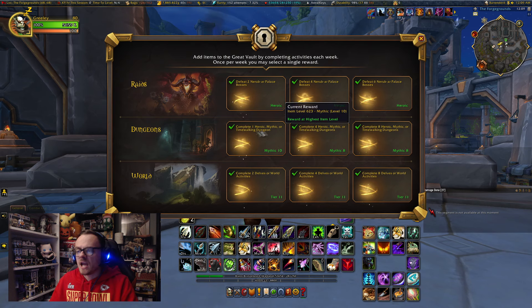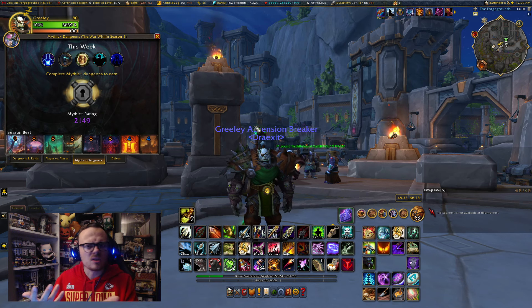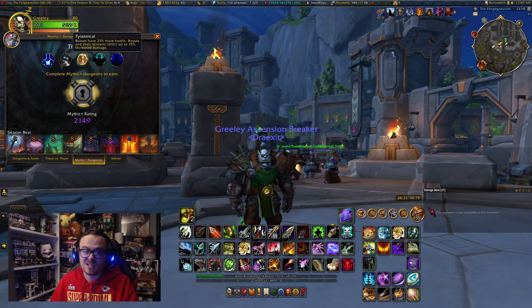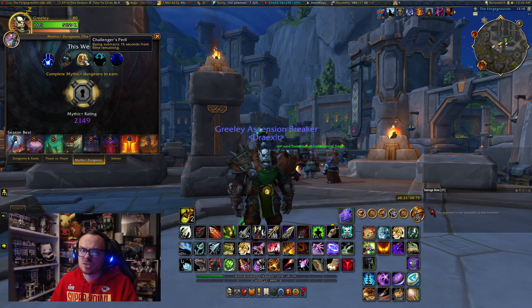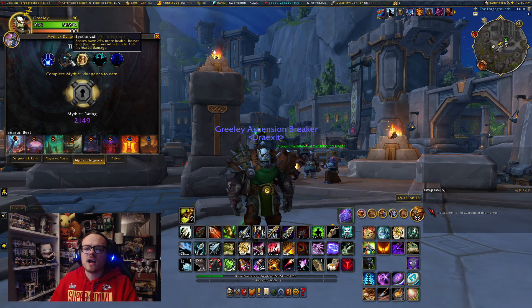I have all Heroic track on top — so 610 — and all 616 at the bottom for Delves. In the middle I have a 623 Myth track and then two 619 items. Looking at my Mythic Plus rating — which I skipped last week, sorry about that — this week there were quite a few affixes. We had to deal with Voidbound, which is good and bad. We also have Tyrannical, Challenger's Peril — which makes things significantly harder when you wipe — and then Fortified and Zalatath's Guile, though we haven't seen any of Zalatath's Guile just yet.